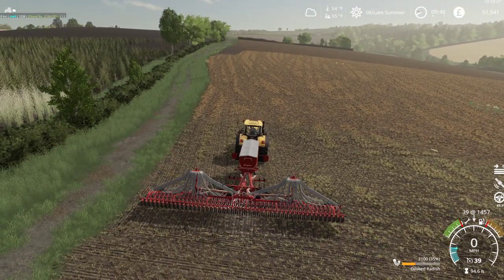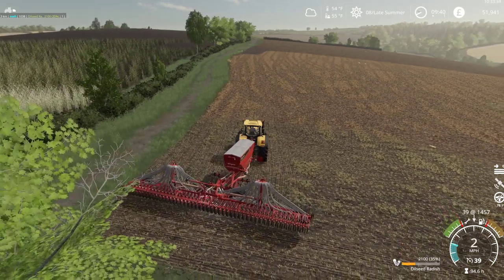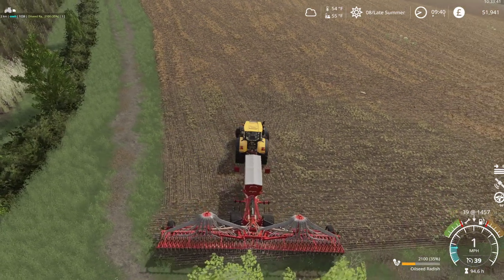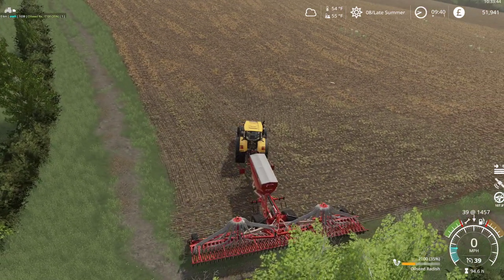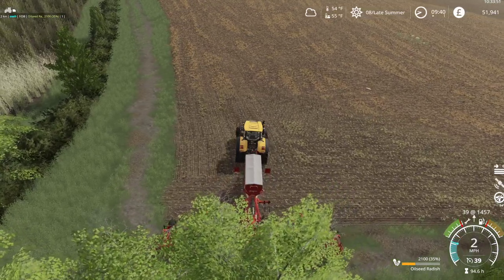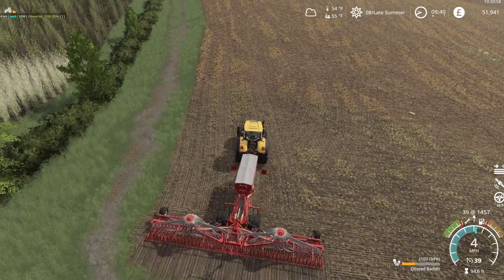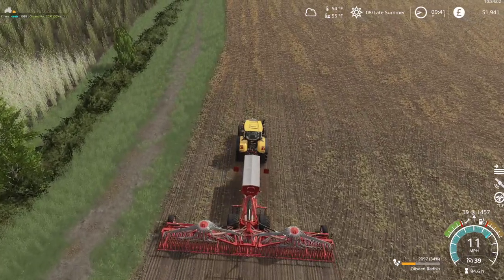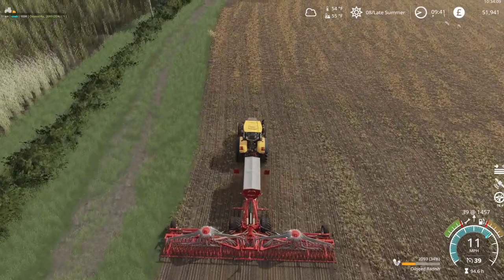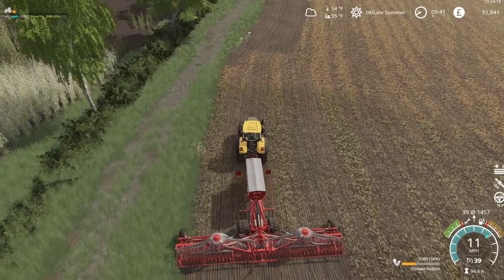I did see someone speculating that we may have GPS in FarmSim 22, because of a throwaway comment made by Giants in one of their dev blogs - not because they said 'we're going to have GPS', just because they said something that kind of implies GPS might be a thing. The only thing I can plant from here at the moment is oilseed radish - if I want to plant something different, I would have to unload the seeder and reload it with the appropriate seed.